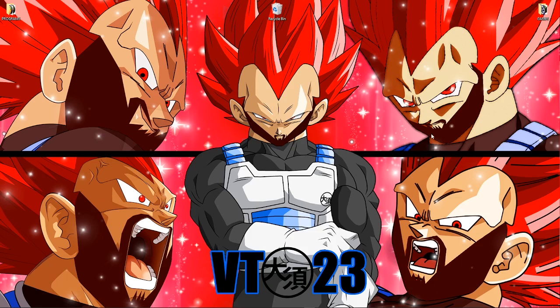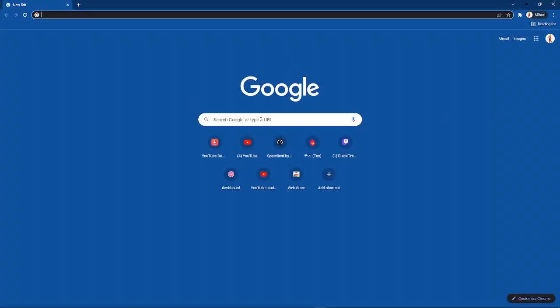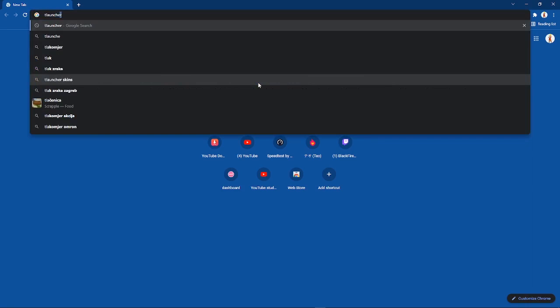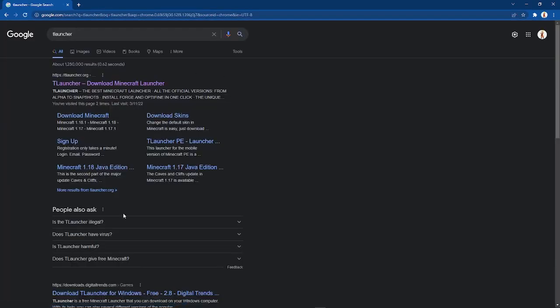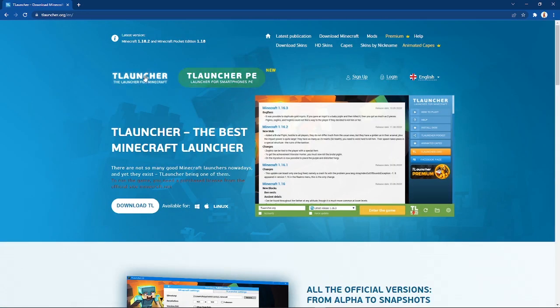Now when you have done step three, let's actually begin with the whole thing. What you want to do is go on Chrome. I will leave all the links in the description below so you can easily follow along. But the first thing you want to do is to get Forge. If you already know how to install mods, you can skip this step. I'm gonna show you the simple way. We're just gonna use T-Launcher because I know everyone's gonna be using it.